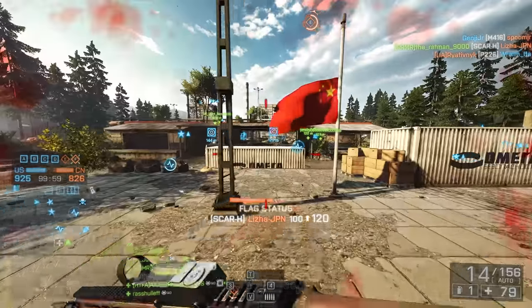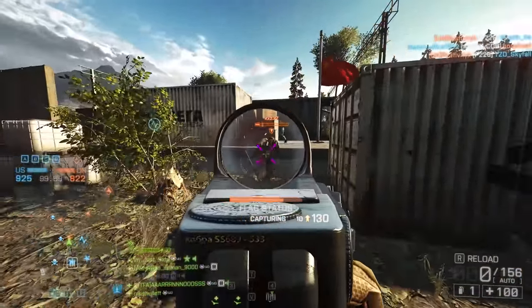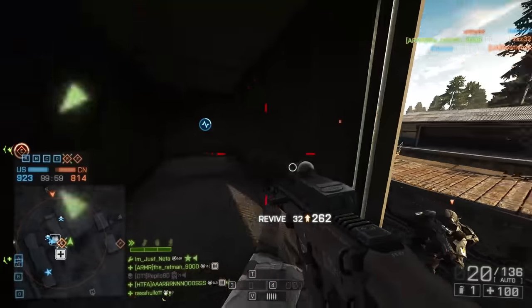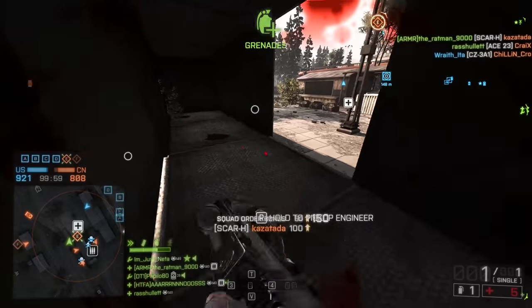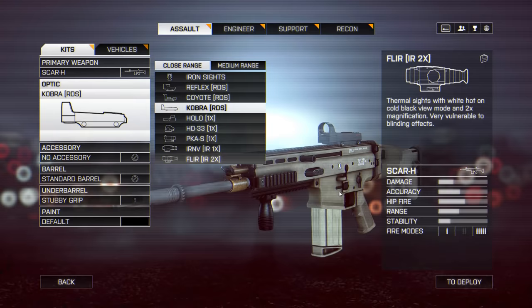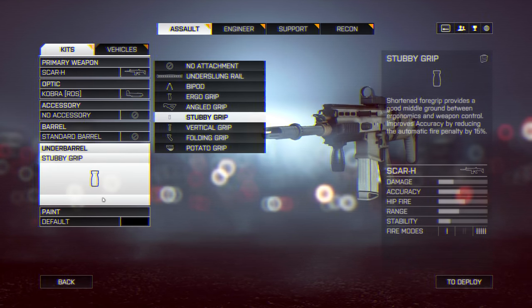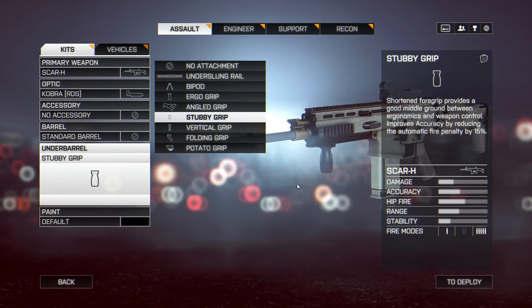Whilst you only get a 21 round magazine, the SCAR-H has a superb reload time of 1.9 seconds with rounds remaining and 2.4 seconds when empty. You might be relying on your secondary a little bit more — if there are three enemies in front of you, switching out to the Deagle or the G18 is probably the way to go. The stubby grip is all you need on this weapon, and as you can see from the gameplay, it can be very powerful if you hit your shots.